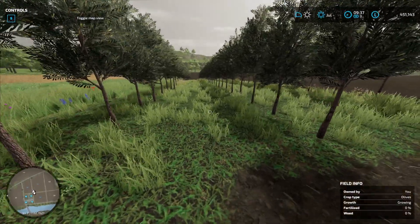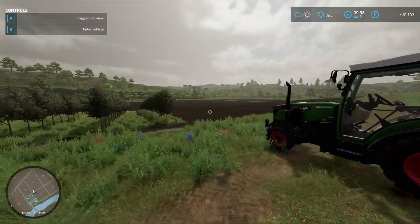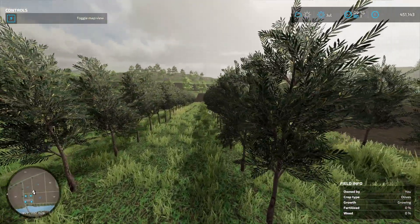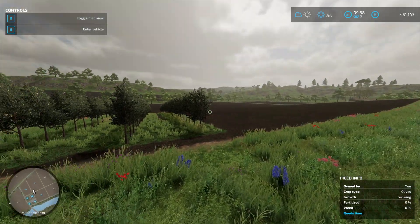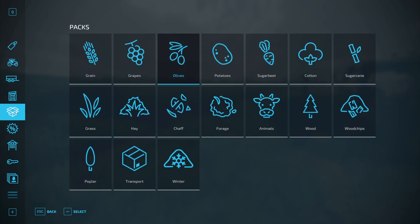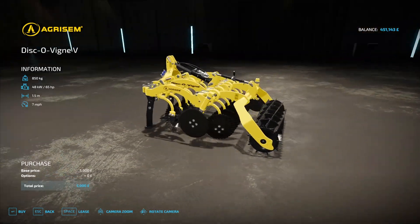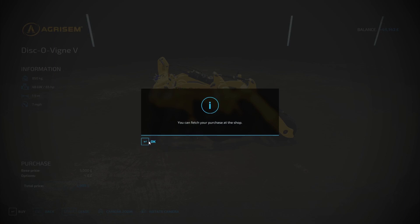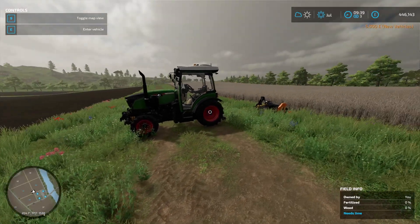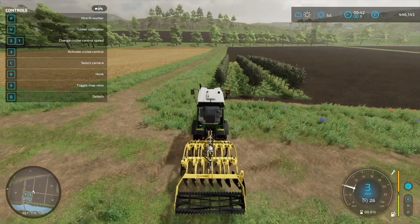I have finished mulching between the olive trees. The next step is to take your mulcher off and cultivate in between the olive trees. For this, hit P to go to the shop, click the little box icon to go to Packs, go into Olives, and scroll to the end. There is a small cultivator there — that's what you're going to need. Go ahead and buy that and bring it to the field.